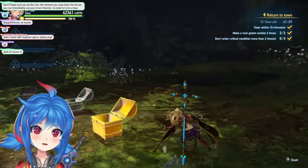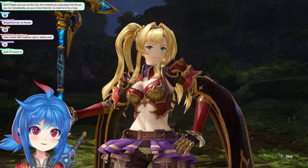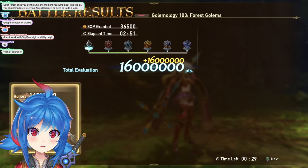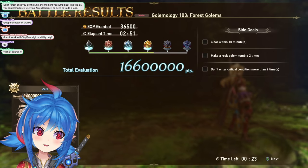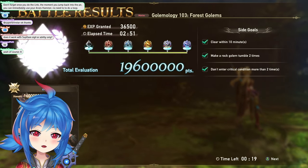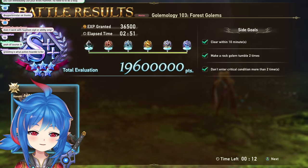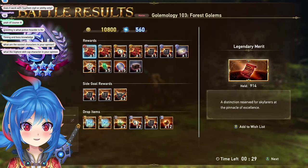Zeta is pretty hard to play because you have to understand not only the timing game but her difficulty is different from other characters. Other characters' difficulty is about dodging while dealing damage, whereas Zeta's difficulty is knowing when to go in, when to come down and reset your combo, and when to Arvis Hammer and reset. Those are things you develop through experience — timing and boss knowledge are key.